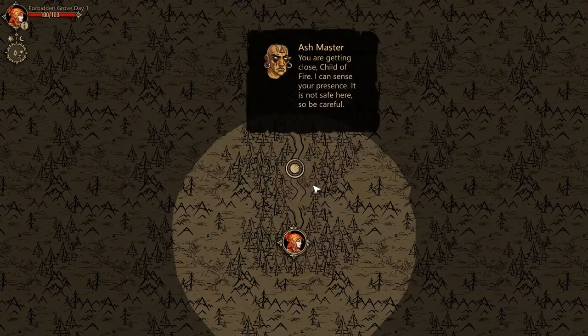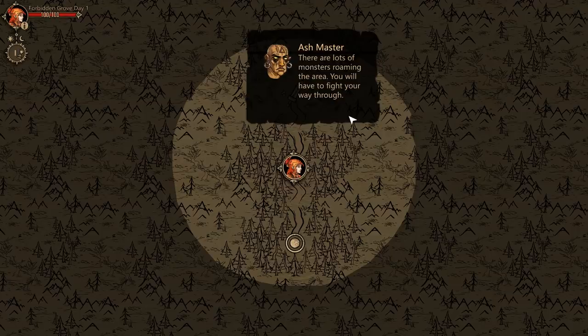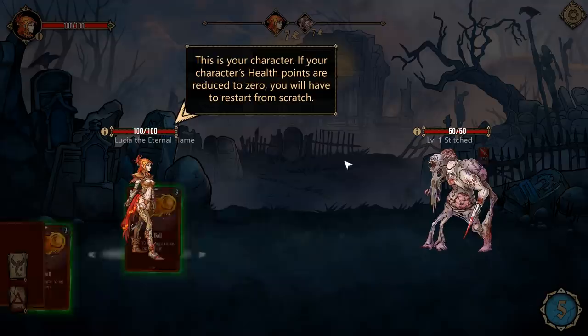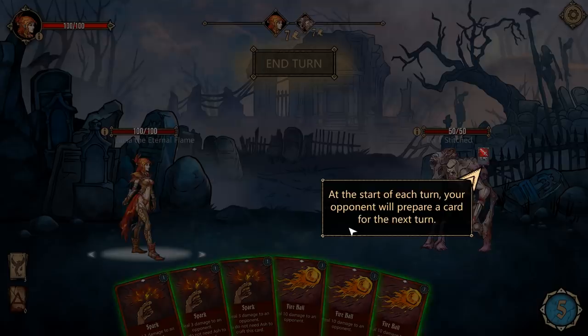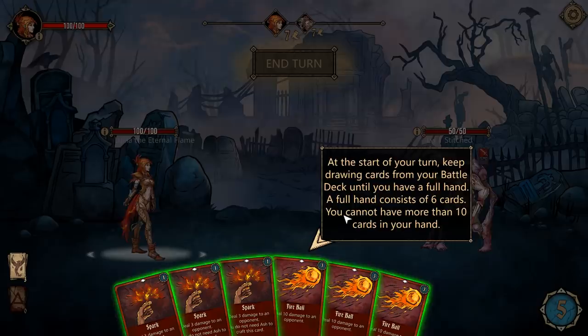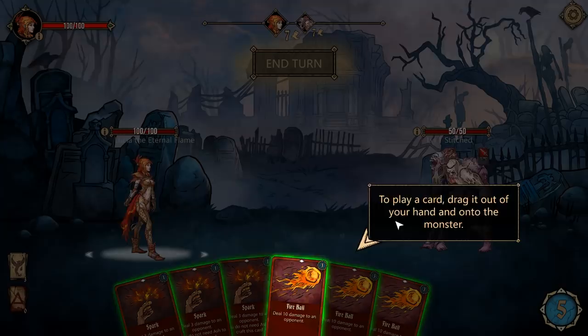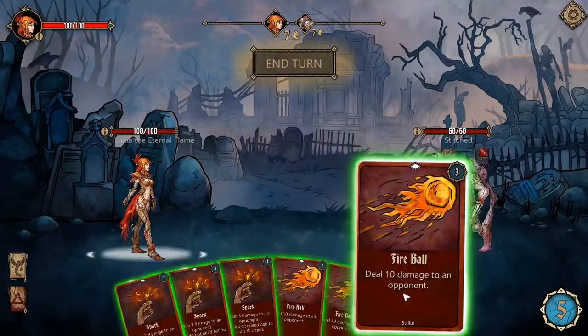I'm here to move to the next tile. Wow, this is very Slay the Spire almost immediately. There are lots of monsters roaming the area — you'll have to fight your way through. Start of each turn, your opponent will prepare a card for the next turn. Keep drawing cards from your battle deck until you have a full hand — a full hand consists of six cards. Playing cards cost mana; you have five mana points to use each round. Played cards are burnt and stored in your deck of ashes. They cannot be used again.